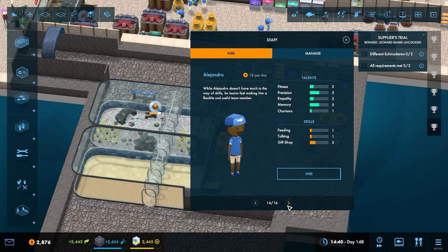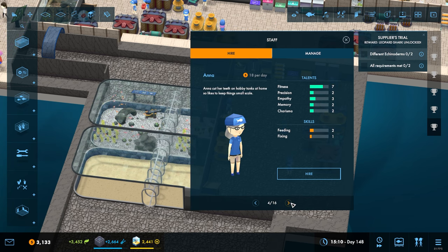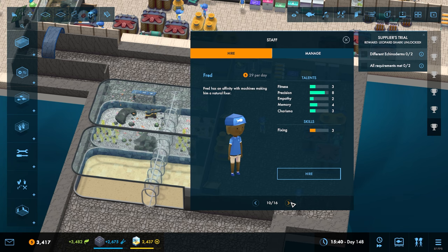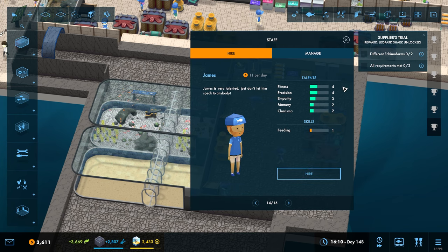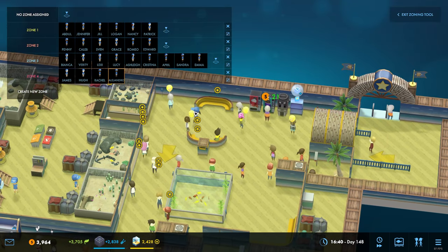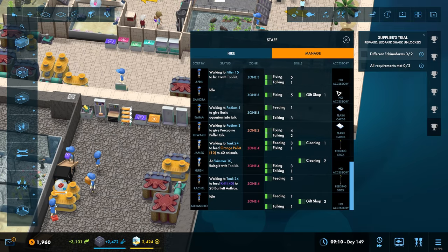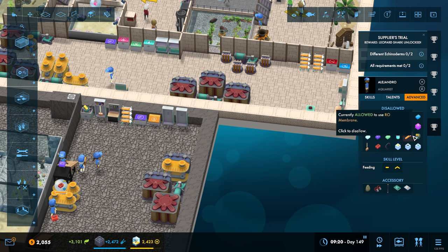None of them have both skills - they've all got one or the other. We'll take you to do gift shop - you're going to zone four, Mr. Alejandro. Down you come, you're in there. You're not going to do any of this feeding malarkey - you're not entrusted with that. You can do all of that.